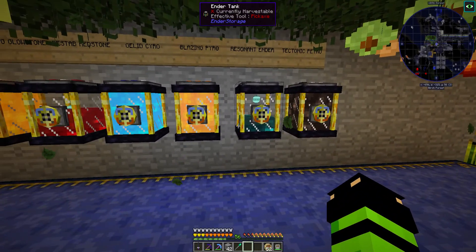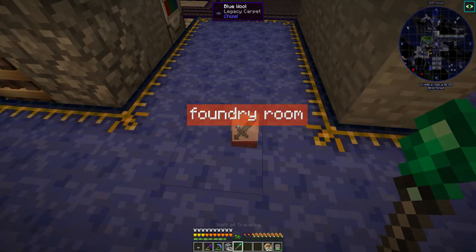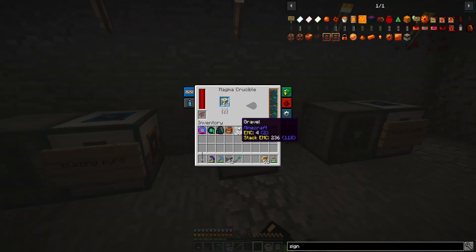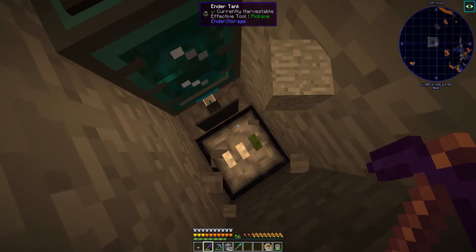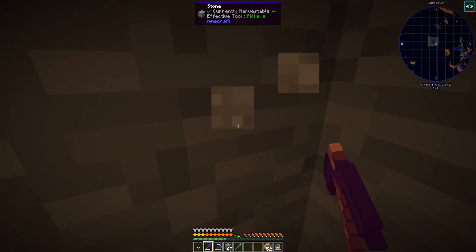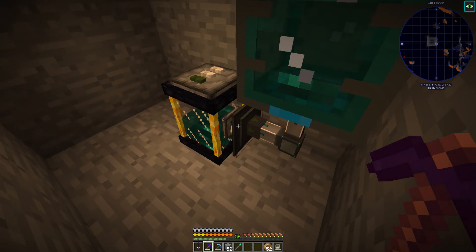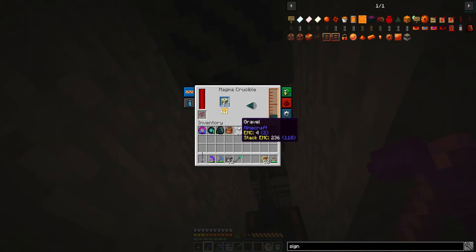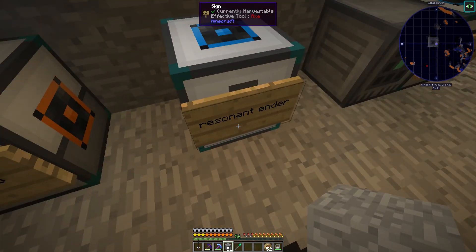Look at these guys - they're all full. This one I thought was full but apparently it's not, and the redstone's almost there. Let's check the black hole room. The resonant ender - why aren't you pumping out? Let's try insert only... there we go, now it's full. I guess the issue was it didn't like the both-in-and-out configuration.